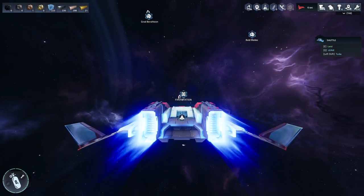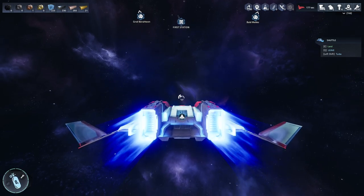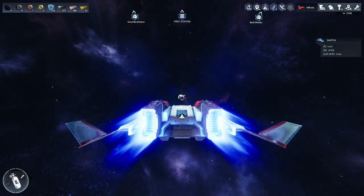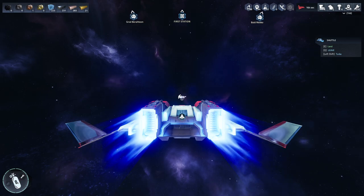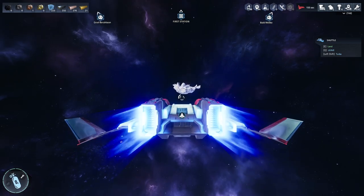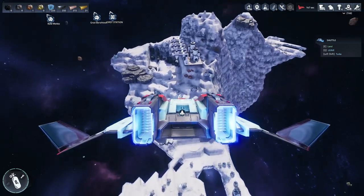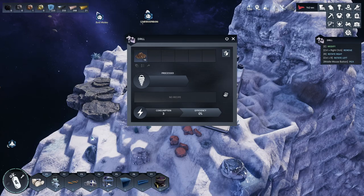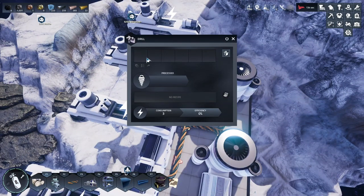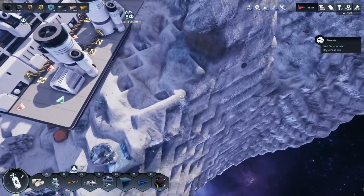Back at the station. Looking at the top left - getting low on copper and iron. I set up a splitter so that every four or five ingots, one gets put into a separate warehouse so I always have bars on hand. Those numbers are inaccurate because the machines are full of ingots after upgrading - they were set to copper only. Got about 1500 - not bad. No carbon left on this rock though.